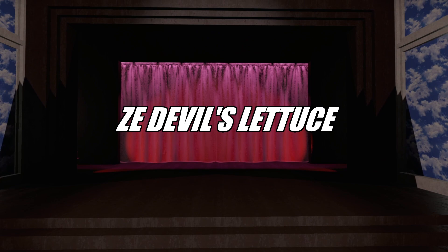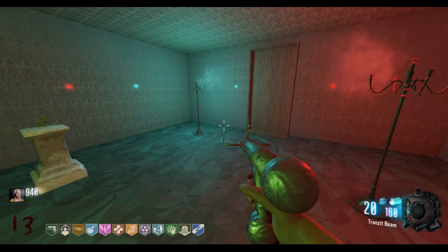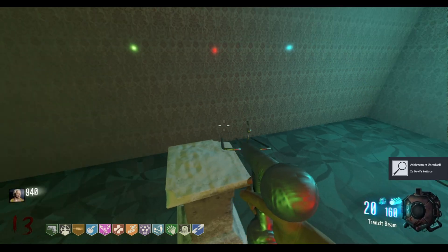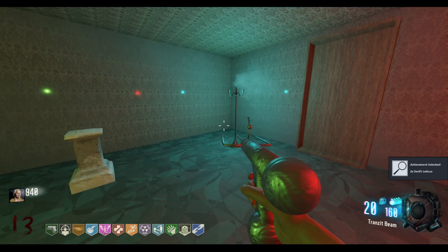For the next achievement, The Devil's Lettuce, teleport to the Zen Room Random Room and interact with the plant on the pillar. It will spawn a jump scare that activates for all players regardless of where they are on the map.